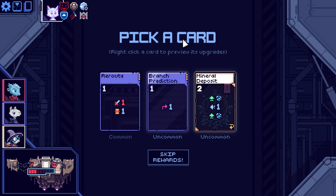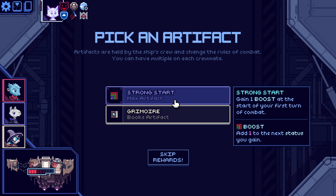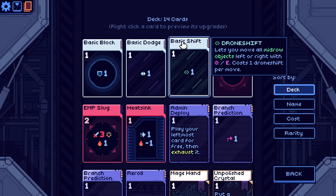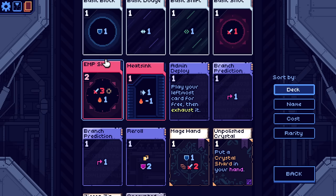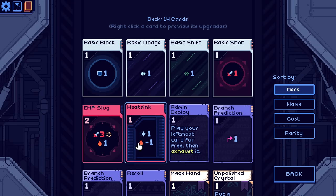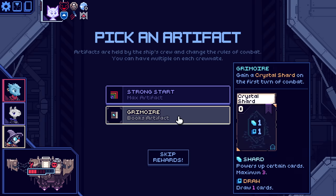If fired on, we'll move to the right. We could get another branch prediction — that's kind of an interesting way of saving ourselves. Gain a boost at the start of your first turn of combat. Gain a crystal shard on the first turn of combat — hey, that's actually really nice. Auto dodge is a status effect, so that's obviously something. I think evade might be. We're gonna go for the grimoire.